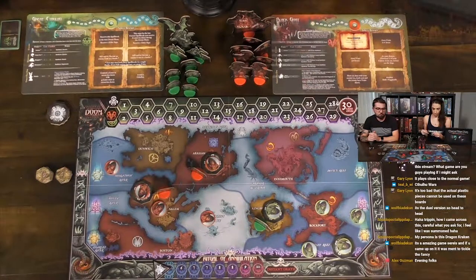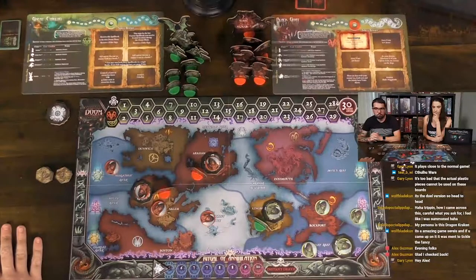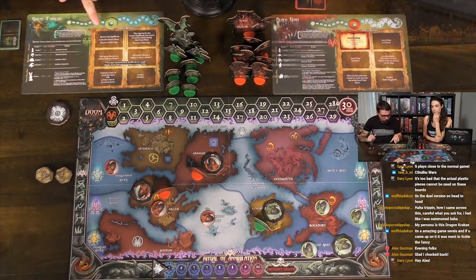Now the doom phase. During the doom phase you have the option to spend power to move the Ritual of Annihilation track. You start by spending five, then six, seven, eight, nine, ten — and instant death after the tenth is triggered. Moving costs five power, and you gain doom equal to the number of gates you control, plus one Elder Sign per faction Great Old One. You can choose to gain points or keep your power for next round.